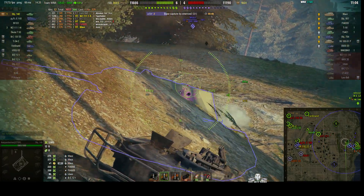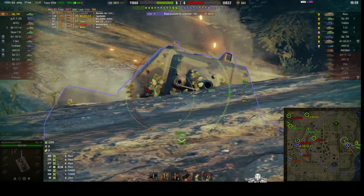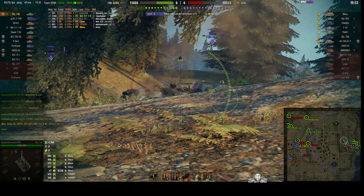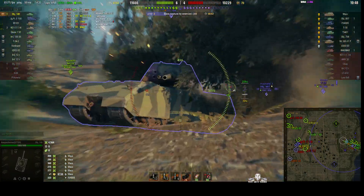Will he be looking at us now? Nope. We put another heat round through the side, but he is paying attention now because he realizes we can do a world of damage. One through the front of his turret as well for 389. Another round for 304, but that Mouse is getting close to perforating us.